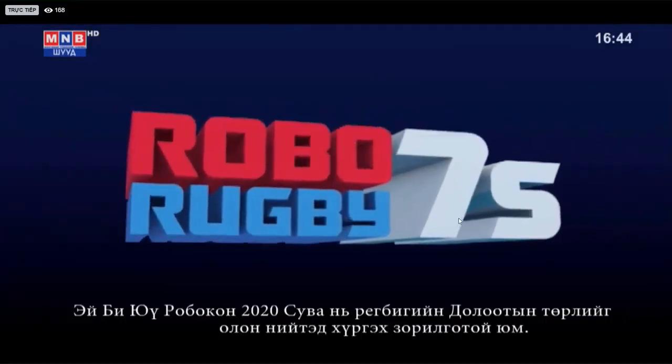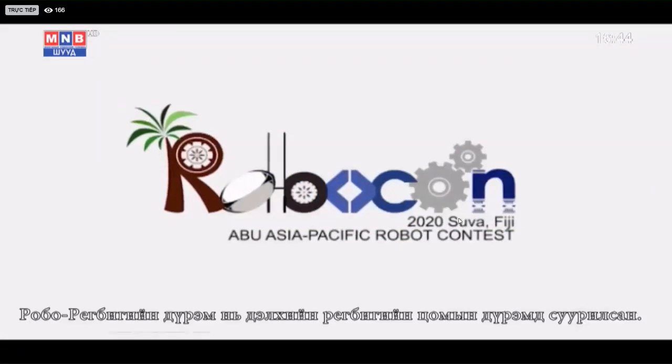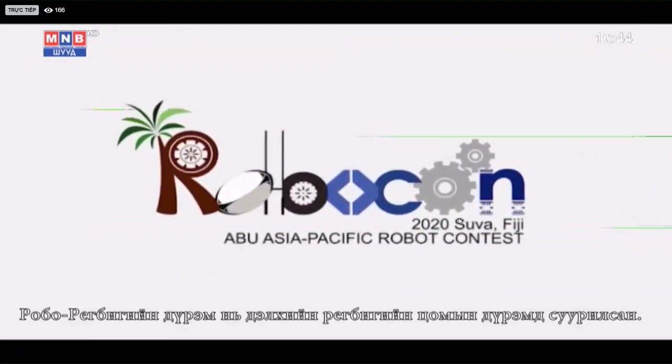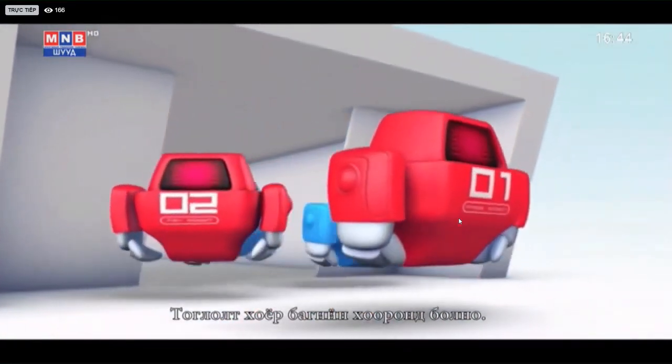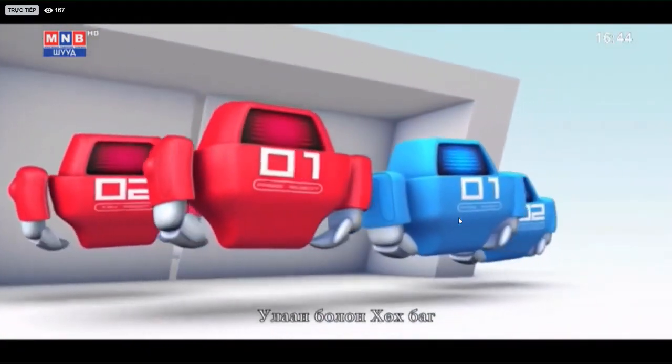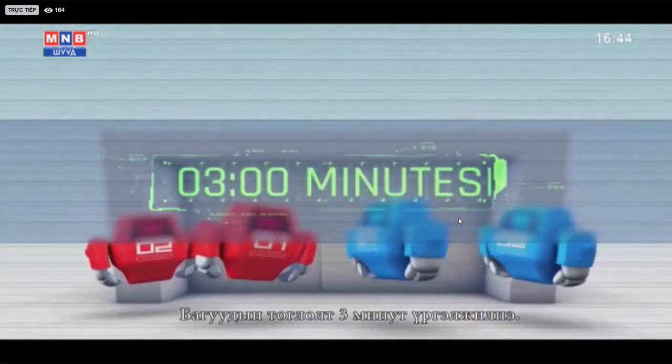ABU Robocon 2020 Suva is designed to promote the idea of Rugby Sevens. Robo Rugby rules are motivated from World Rugby. The game takes place between two teams, the red and the blue team. The game between the teams will last for three minutes.